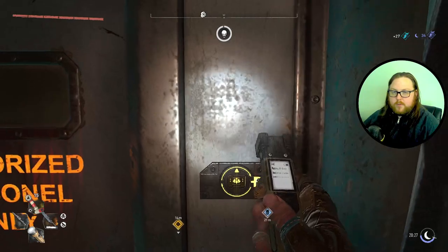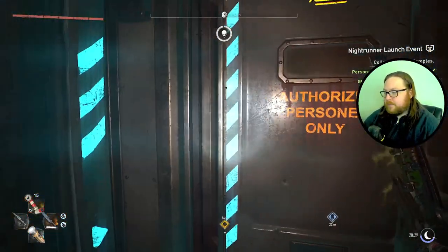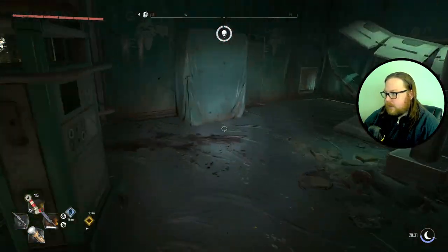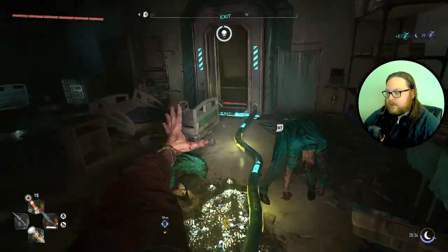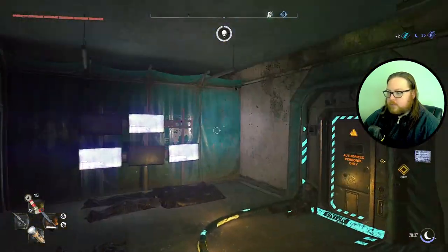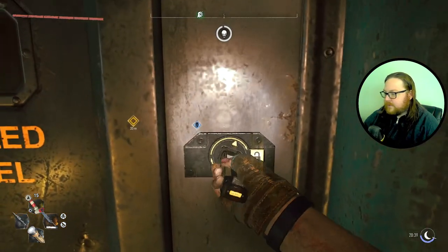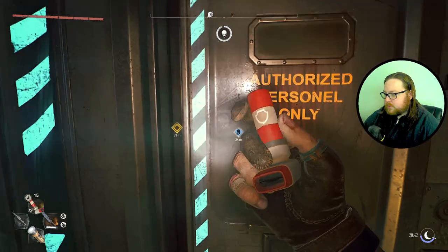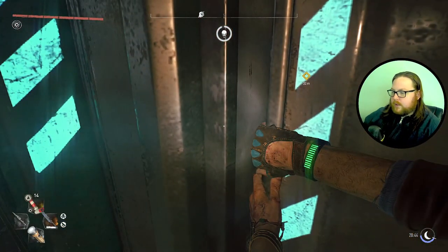So we're on the second level and we've got one more door to go through. This one gets me turned around sometimes, but all we got to do when it opens is go around that little table, then follow the cable all the way through, drop down, and here we go — now we're in the final area. You do have to open this door like this every time; it's just the way it is.